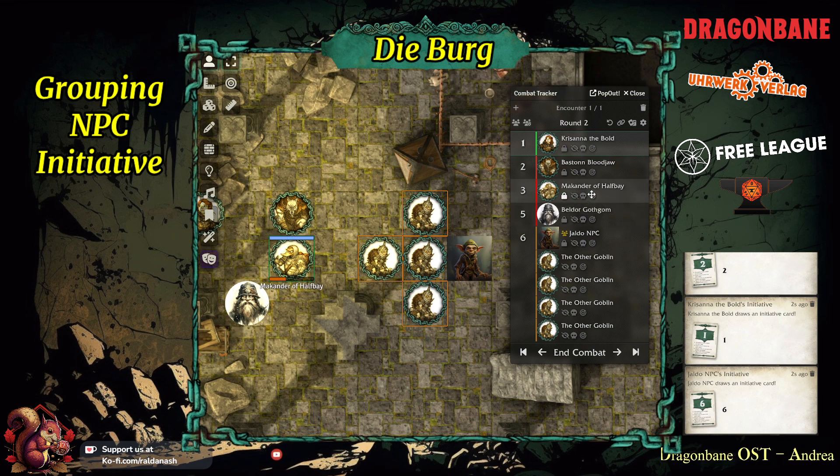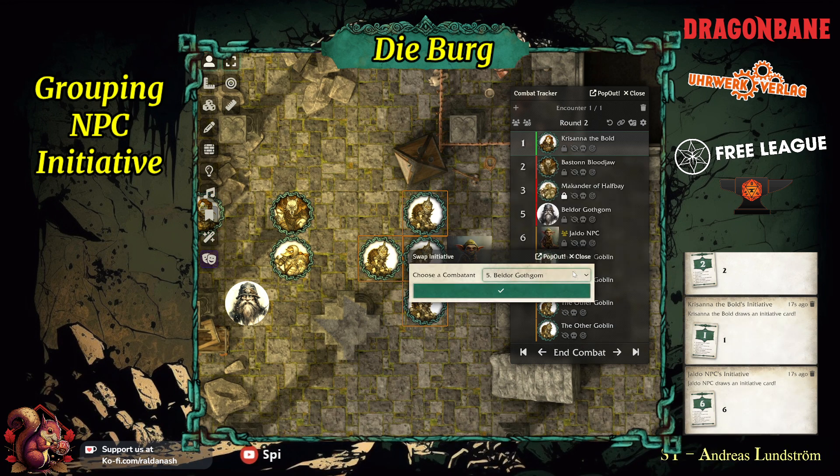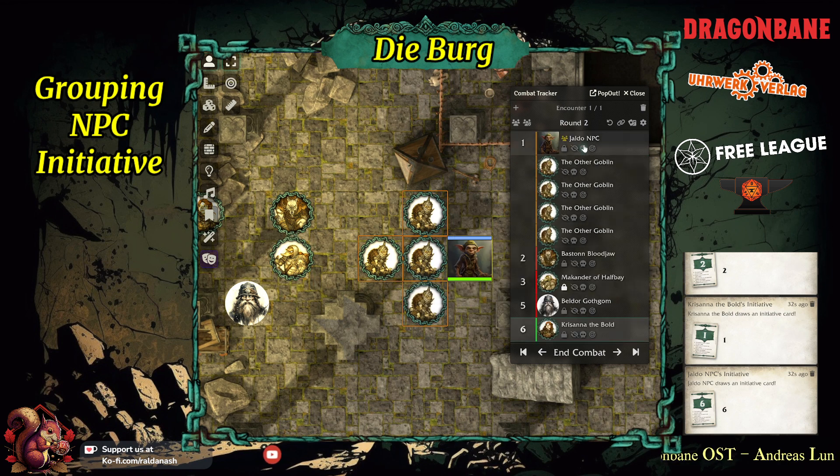I've got this in my other video, but if you wanted to swap initiative between people — for example, Krasana wants to wait until the others have acted — you right-click, swap initiative, and choose who to switch with. You can switch with Yaldor there — so Yaldor is now first. That's how you do that switching.